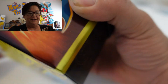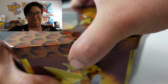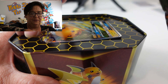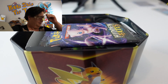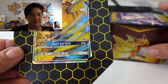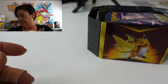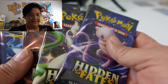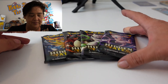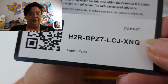Hi guys, today we're going to open some Hidden Fates — after the Zard of course. Put that one aside for later. So we'll start with the right shooting. These promo cards come in pretty good condition actually. Four packs. All right, we might start with Mew. Here we go.